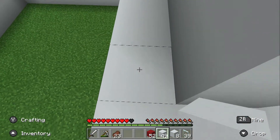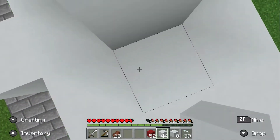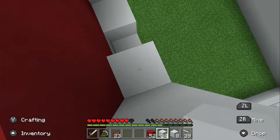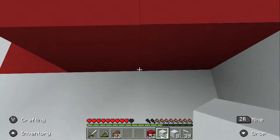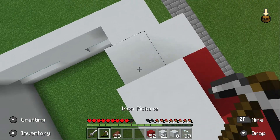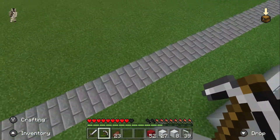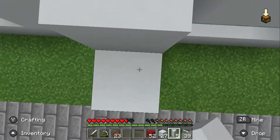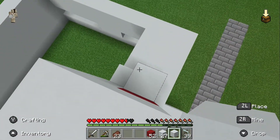We're just going to do it two thick, just so it has some depth to it so it doesn't just look like nothing. You can do red if you want to, but I'm just doing all white because I think it makes it look better. I think I accidentally did one extra layer I wasn't supposed to. Let's see how it looks — it looks pretty good. We just have to fill in the top area, so we'll go up and fill in this and this. Now that should be done.